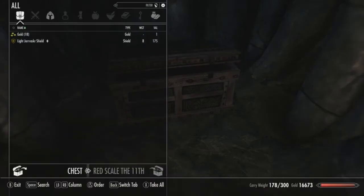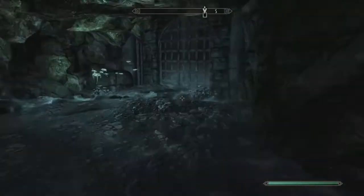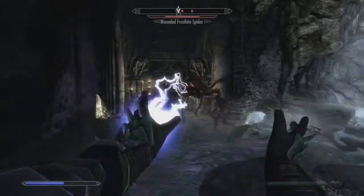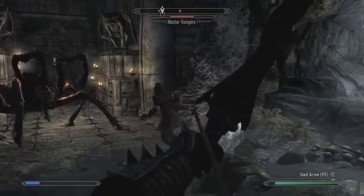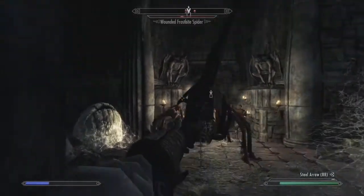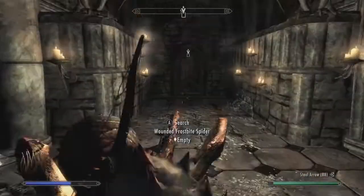This is going way smoother than when I tried to do this on my level 8 character by myself without any followers. There's a chest! Light vascular shield — that would be Immersive Armor stuff. There might be weapons; I don't know what shields fall under. I think the vampire is going to win this fight, so we're going to intervene. We ran out of magicka — we have 240 magicka, but we need to get enchanted gear.